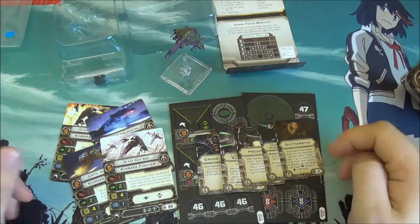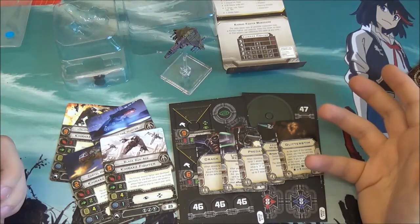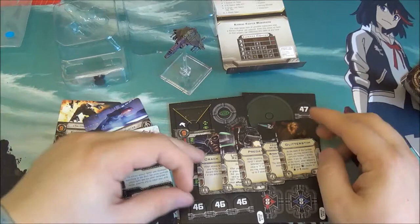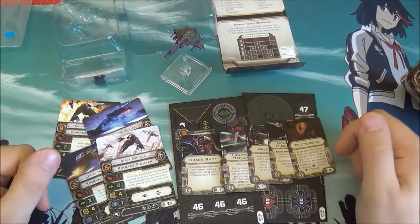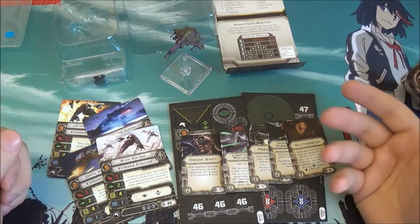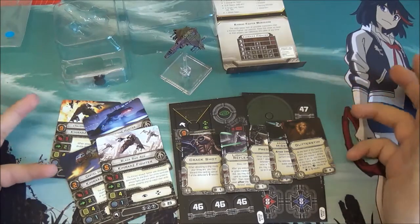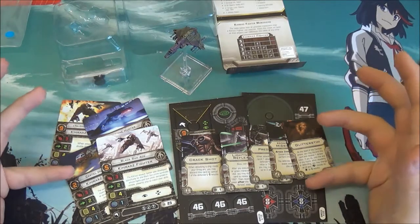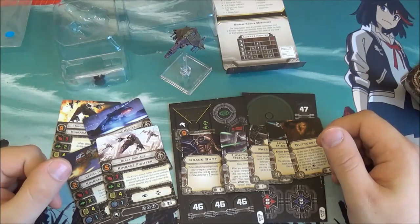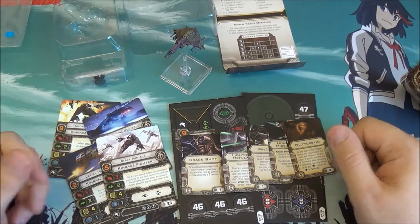That is everything you get in the Kihraxz Fighter box. There's a lot this is going to be used for in Scum and Villainy — it's a nice workhorse starfighter, in line with things like X-Wings and TIE Advances. When you start looking at upgrades like Glitter Stem and Lightning Reflexes, you start to realise you can pull some really surprising manoeuvres on people. They'll see you've got the upgrade, of course, but it means you can pull off daring moves and suddenly catch them off guard. This is a really good addition to the Scum and Villainy ships, and it's nice to see it in Wave 7 — they are supporting Scum and Villainy more.